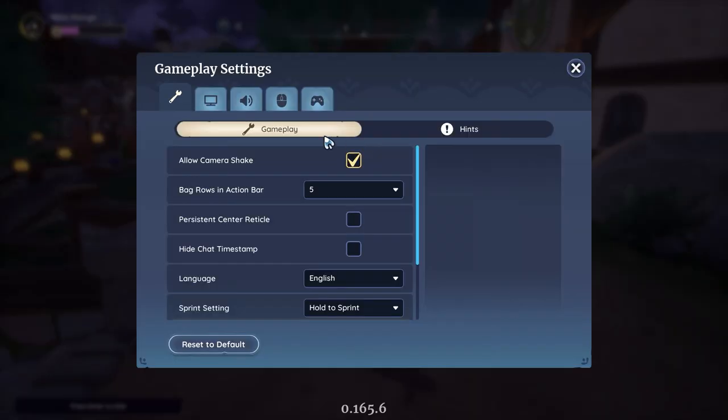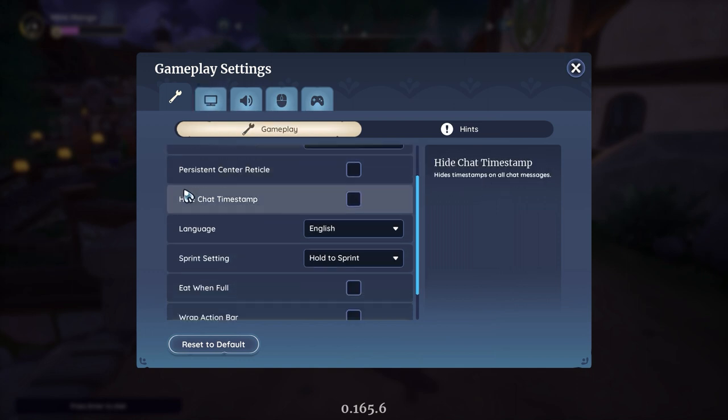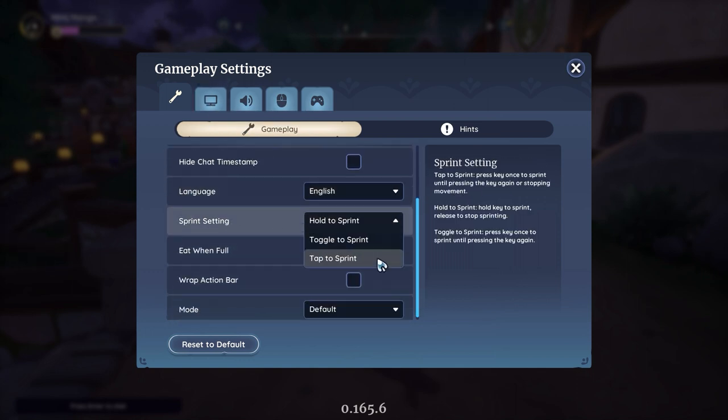Palia defaults to tap to sprint. Did you know that you can change it to hold to sprint in gameplay settings? You can also check 'eat when full' so you can always eat more food even if your focus is at the max.